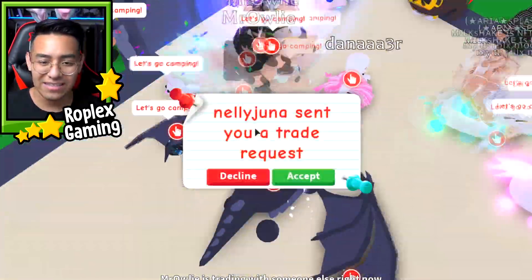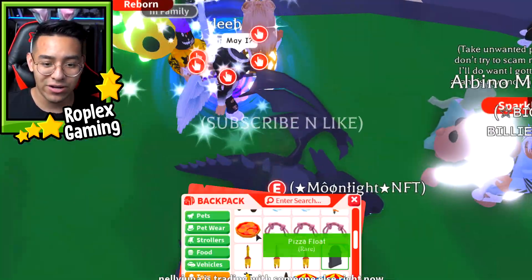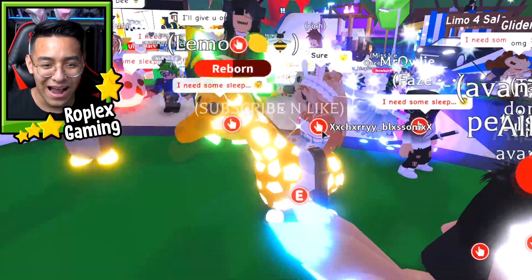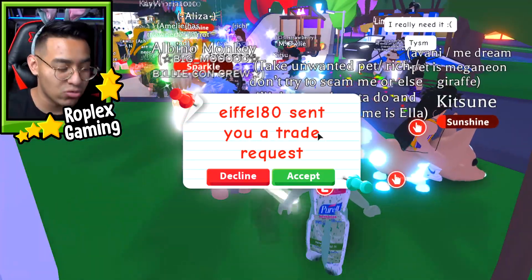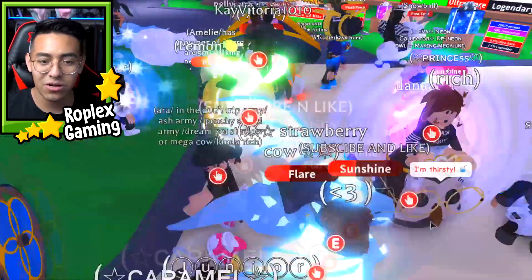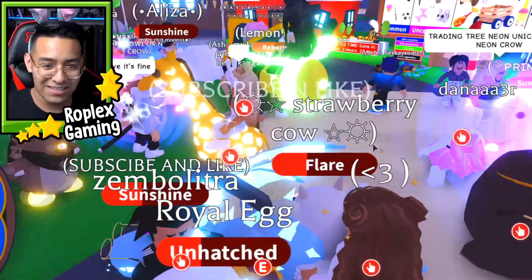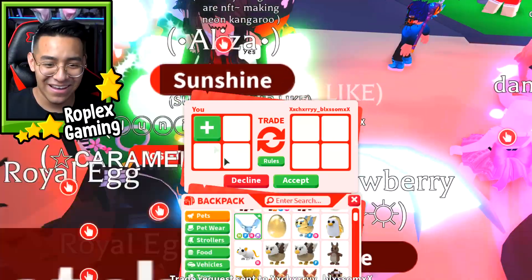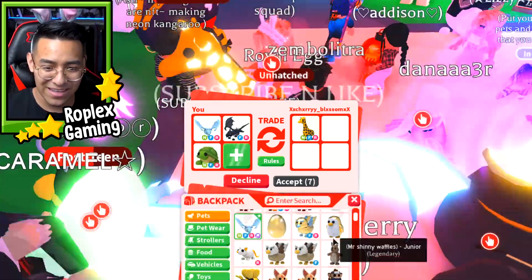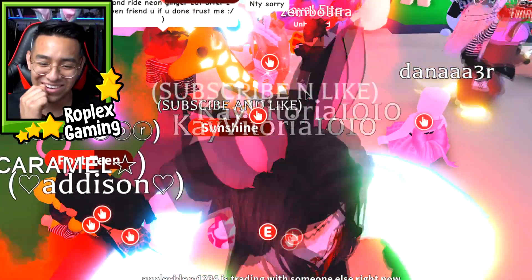I wonder if I can offer for this owl, but it's not a neon. Oh wait, there's the person with the neon giraffe! Is this a YouTuber? I need to get off my dragon so people stop sending me trade requests. I'm gonna take out my neon frost so she knows I'm in business — she'll be like, oh, okay, this guy's pretty rich. Here goes nothing: 'Can I offer for your neon giraffe?' Let's see what she says. Trade request sent. I'll put up my neon frost, a shadow dragon, a neon turtle, and maybe a farm egg. This is gonna be insane if I get a neon giraffe — I've been trying to get one for such a long time. She declined it. She said no, thank you, sorry.